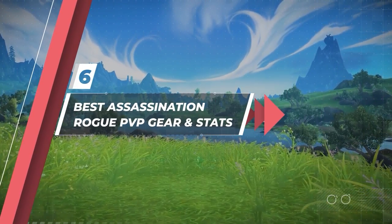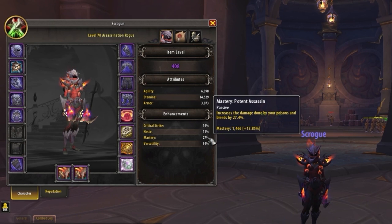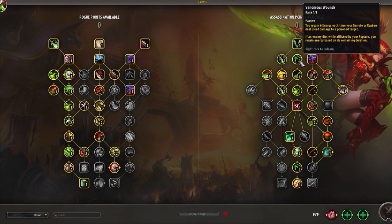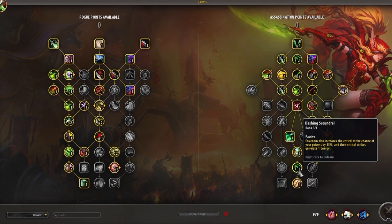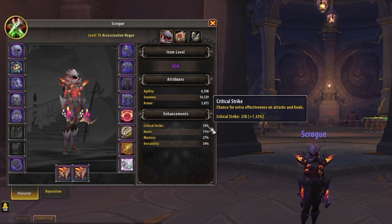Now it's time to cover your stat priority and how you should be gearing. Starting with stat priority: you'll want as much Versatility as you can, even going past the 30% soft cap whenever possible. From here, Mastery is actually your next best stat, since mathematically it provides the biggest DPS increase. In the past we wanted Haste due to its interaction with Venomous Wounds giving us more energy generation, but with the addition of Dashing Scoundrel, energy generation is less of an issue, making it preferable to go with Mastery. After getting as much Versatility and Mastery as you can, you'll then want Haste or Critical Strike. Both are good for feeding us energy, but if you want your gameplay to feel more fluid, lean towards Haste.